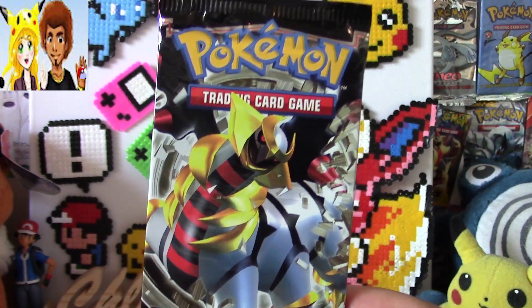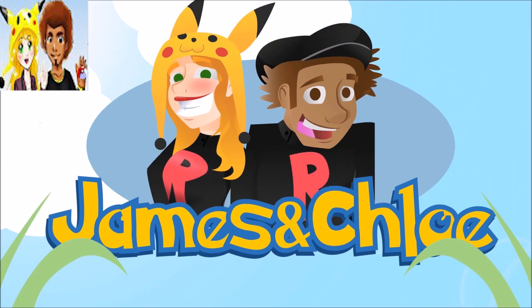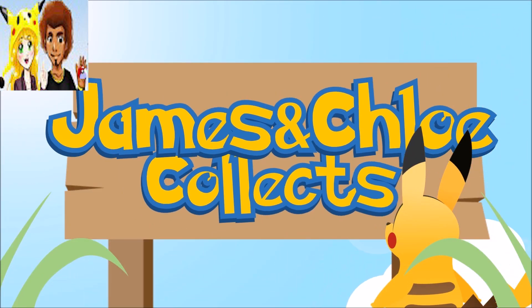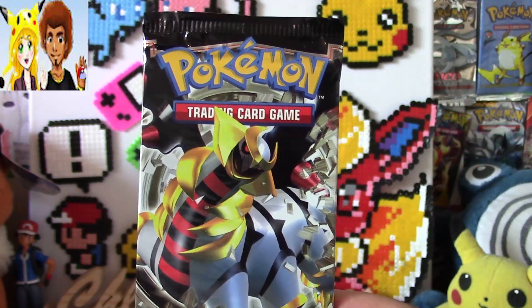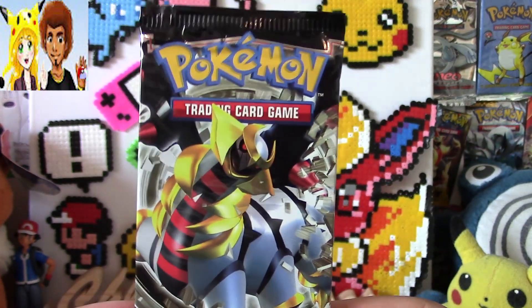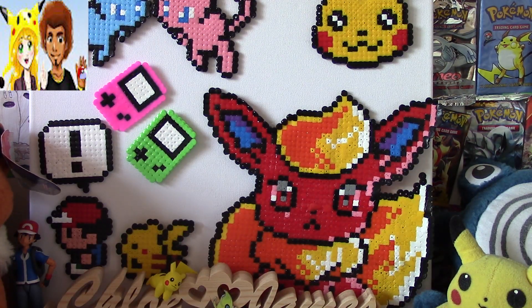Good morning guys and welcome back to Pokemon Pack Daily. James. Flowy. Looks like we're blasting off again. So today we are taking over with a pack of Platinum Base Set. This is a Platinum Base Set — it's got an awesome Giratina artwork in here. I think last time we opened the Platinum Base Set pack, we got a shiny Vulpix.